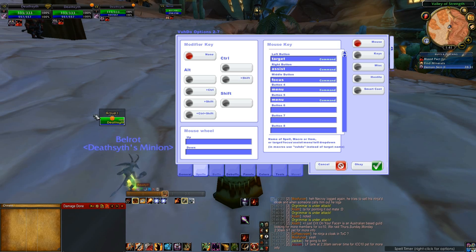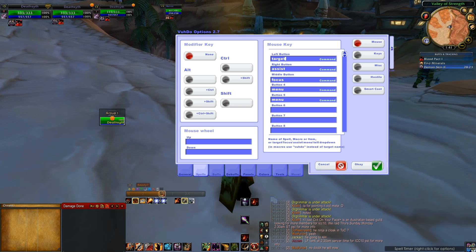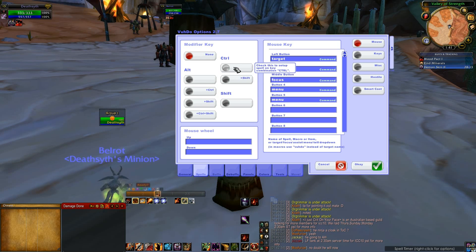Voodoo is very useful for tanks — for example, Paladins can use Righteous Defense on a raid member who has aggro. Voodoo will show little lines on both sides with red greater-than and less-than symbols to indicate who has aggro, so you can quickly press that to taunt off. For healing, you can left click to Flash Heal, right click to Holy Light, and Mouse Button 4 for Holy Shock, among other features.